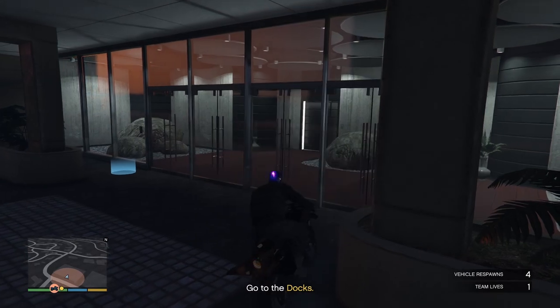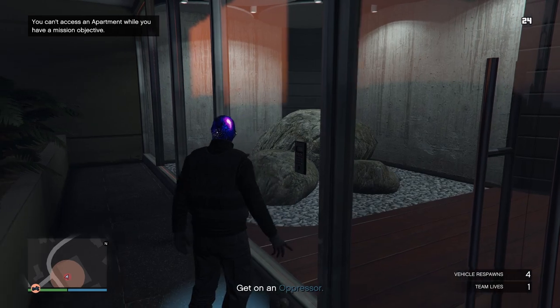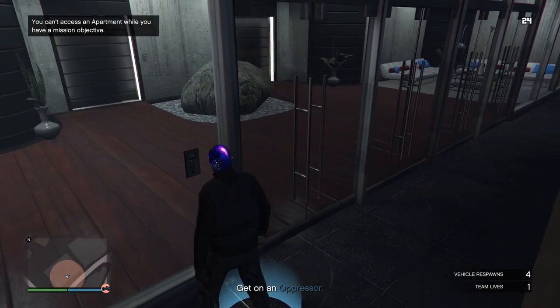Once you get over to your apartment, if you just walk into the blue circle it won't let you in. So you just want to blow yourself up, and then once you respawn you'll be able to walk straight into your apartment.